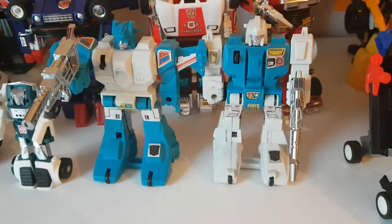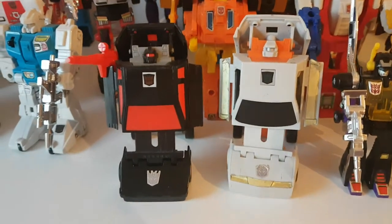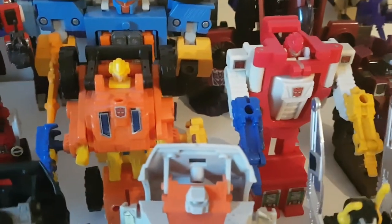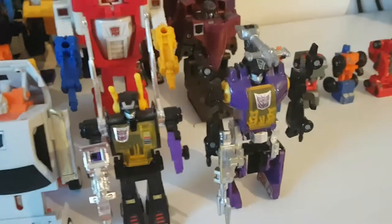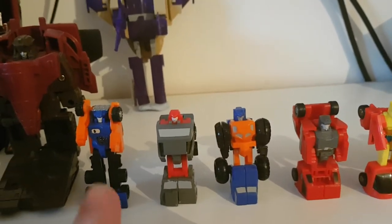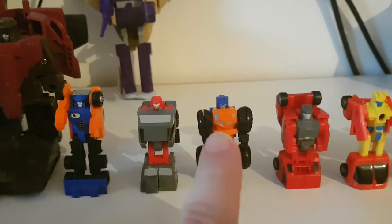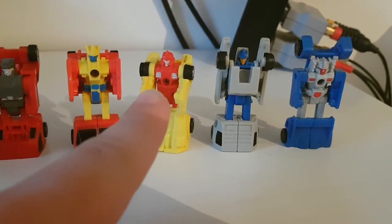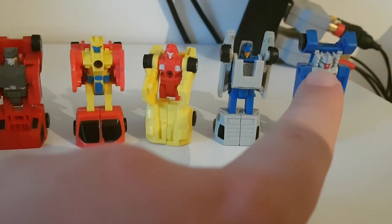Here I have the Jumpstarters — Top Spin and Twin Twist. The Battle Chargers — Runabout and Runamuck. Behind them we have some of the Double Targetmasters: Scoop and Quick Mix. The Insecticons — Kickback and Bombshell. I'm missing Landfill for the Targetmasters and I'm missing Shrapnel for the Insecticons. Here we have the Duocon Flywheels and eight Micromasters: the Off-Road Patrol with Powertrain, High Jump, Mud Slinger and Tote, and the Race Car Patrol with Road Handler, Three Wheeler, Swindler and Tail Spin.